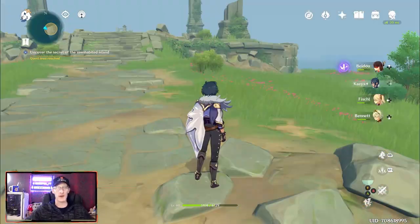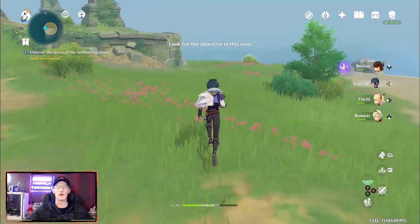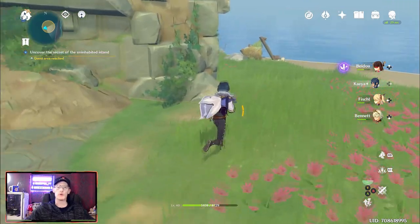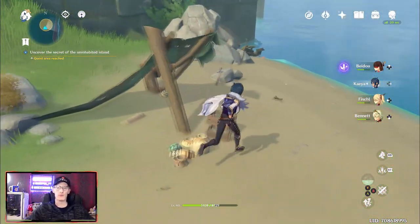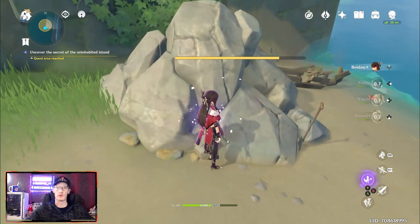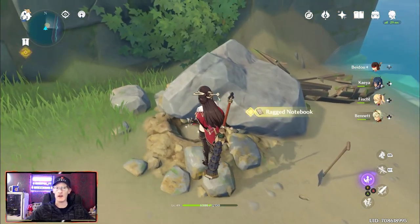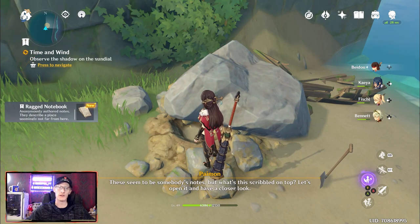Once you've done all of that, head to the north end of the island where you will find a little camp. Next to the camp, you're going to see a spade in the floor and some rocks that you can destroy. If you destroy those rocks, it will reveal a hole, and in that hole you're going to find your ragged notebook.